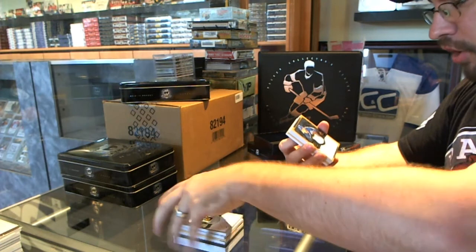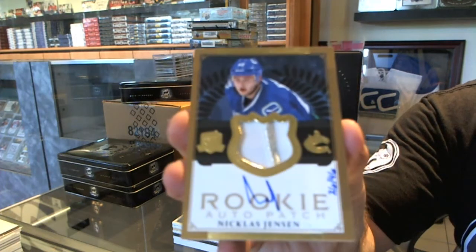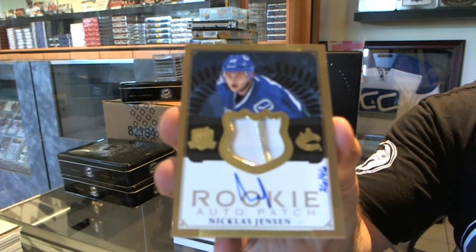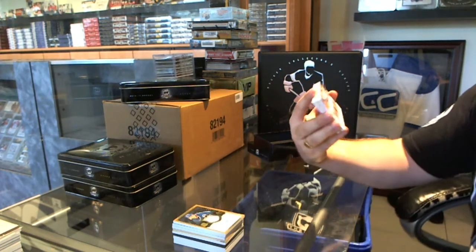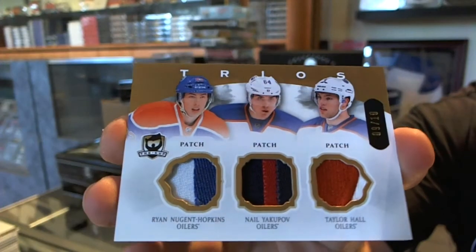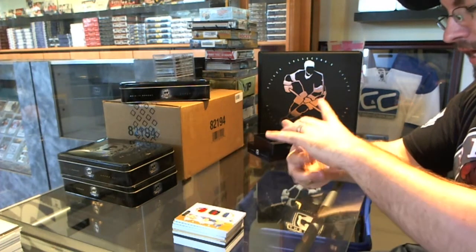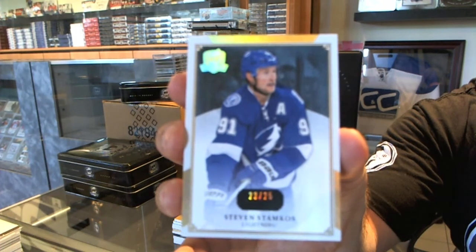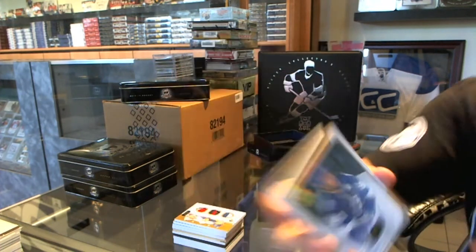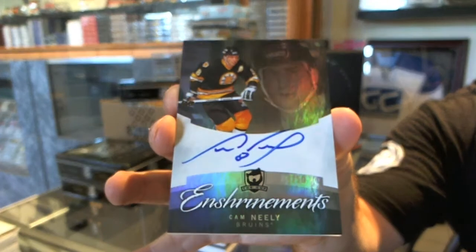We've got a 2-color Rookie Patch Autograph Gold, number 26 of 46 — Nicholas Jensen. We've got a triple patch, number 9 of 10, of Hopkins, Yakupov, and Hall. Triple patch, 9 of 10. We've got number 25 Gold base of Stephen Stamkos. I got the right team and the right gold, I just got the wrong player. Number 20 of 50 Enshrinement Autograph on behalf of Cam Neely. Thank you.